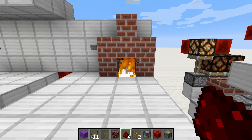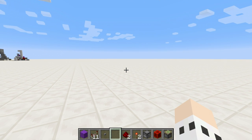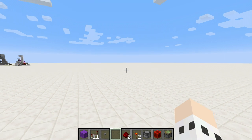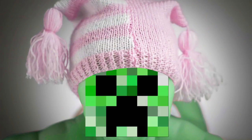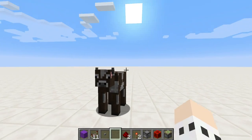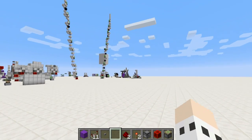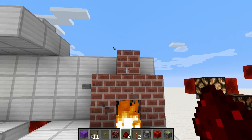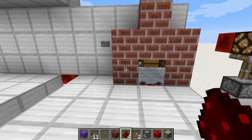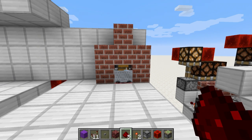Hey guys, welcome to Easy Peasy Redstone, a tutorial series. Last time I did a hidden pop-up chest thing. This time it's gonna come out of the fireplace, running right in your face like this — and you can get rid of the button and make a secret thingy like that.